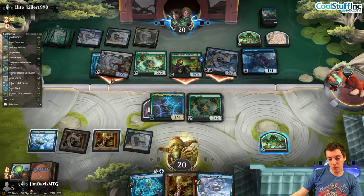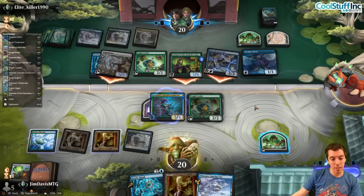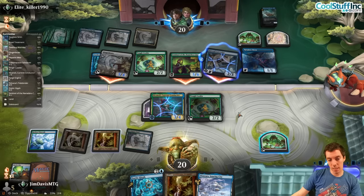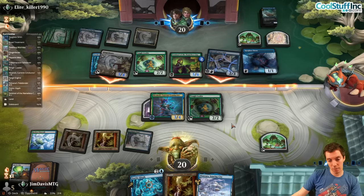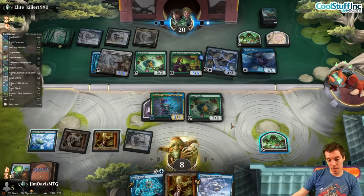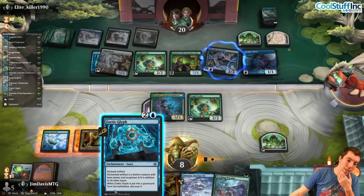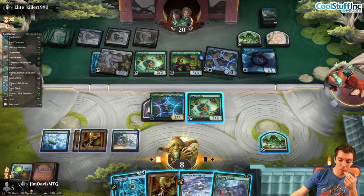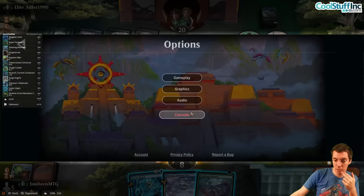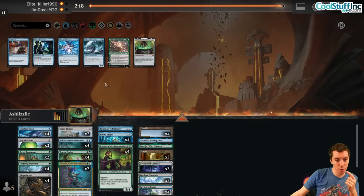Pretty unwinnable. We could double block but we'd trade Brute for Conductor and they cascade into their Schooner — we're still way behind. So we just kill the Glyph. Untap, draw a Wormlet — Glyph this thing, it's already unblockable, go to game three. With the Schooner coming and constant advantage from Maps, we can go to game three. On the play.